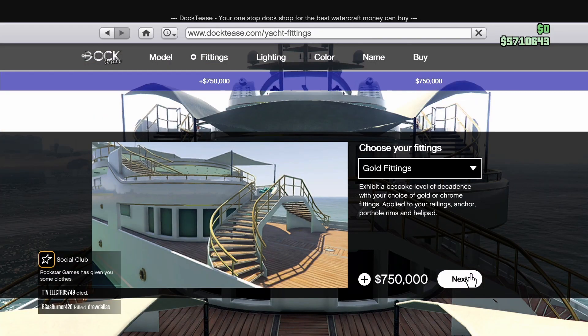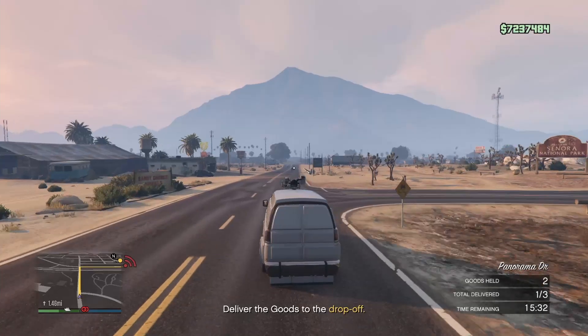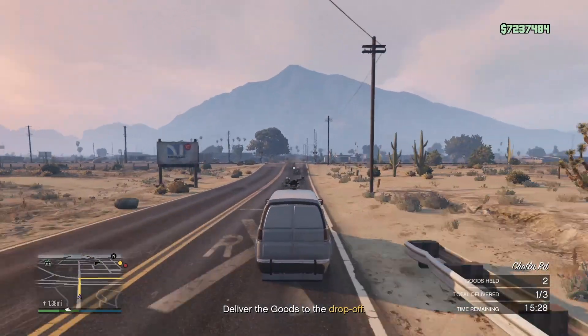The first discount is going to be 50% off on all Galaxy Super Yachts and Super Yacht upgrades, which is huge because buying and fully customizing a superyacht can cost more than 10 million dollars, so you can save over 5 million dollars if you've really been wanting a superyacht lately.